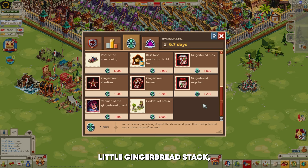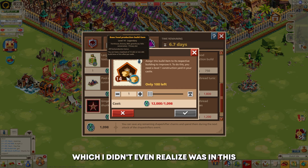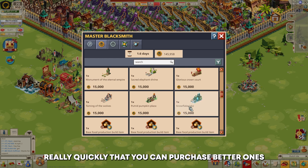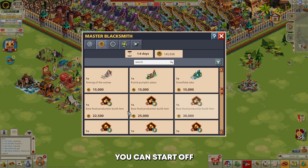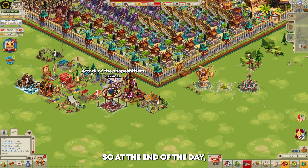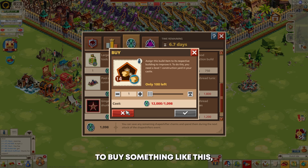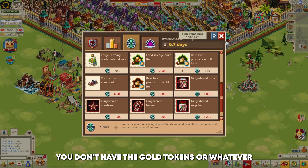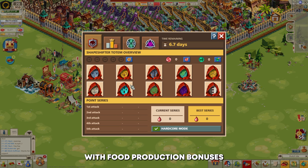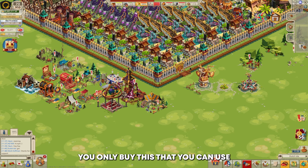There's also a food storage item that doesn't matter, and a 35 food production bonus which is nothing compared to what you can get from Nomads or other events. Then a throwaway commander pack — cute with the gingerbread design but doesn't help in the long run. There's also a base food production item at level 14, but you can simply purchase a level 20 in the store, which is nearly double the production bonus. So at the end of the day, there's nothing in the Charm Shop actually worth buying. The Goddess of Nature is a complete waste — you'd only buy it to use the Fusion Forge, which is a whole other topic.